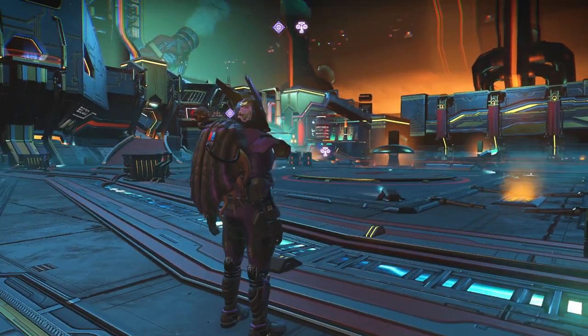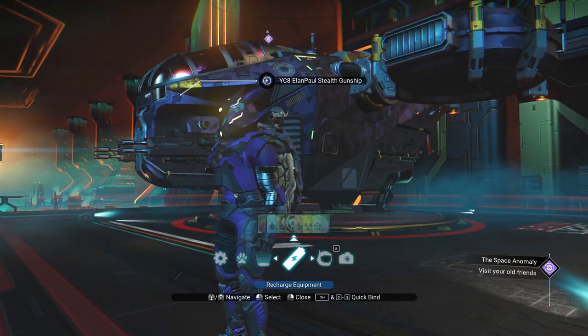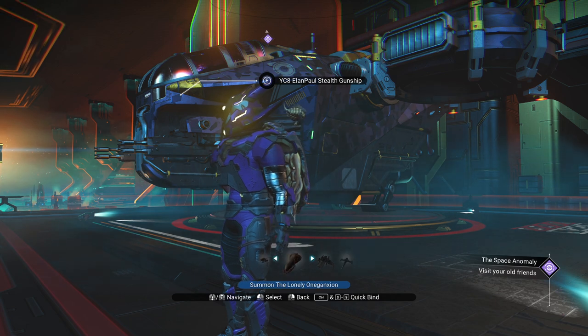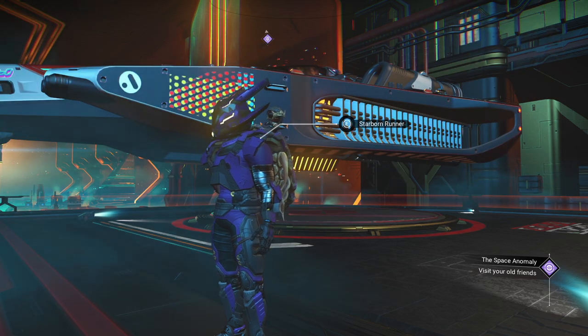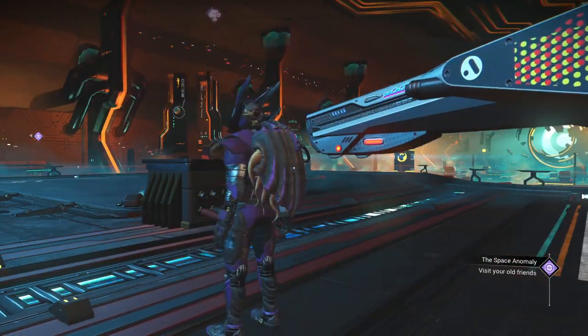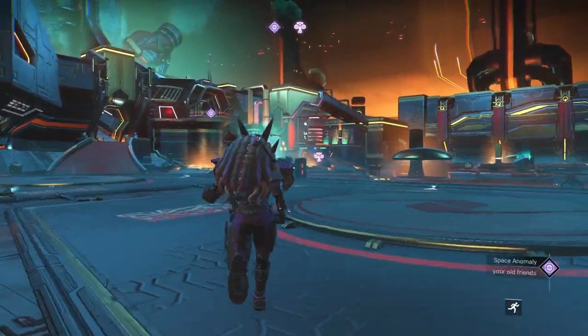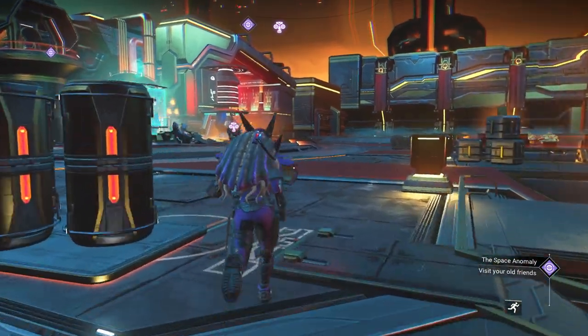Alright, so we're already here in the anomaly. That's where we're starting. We've got our ship here. I'm going to go ahead and switch ships real quick, which you can do inside the anomaly. We're going to go with the Starborn Runner today — I like this one, good ship to try. Let's head over to the Nexus inside the anomaly and see what our mission holds.